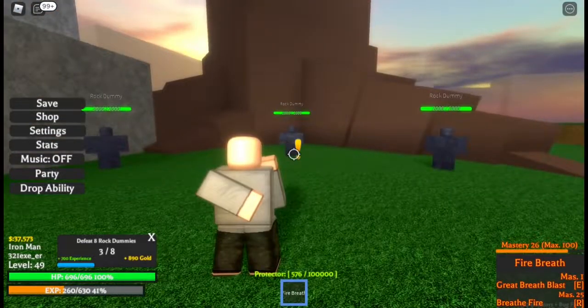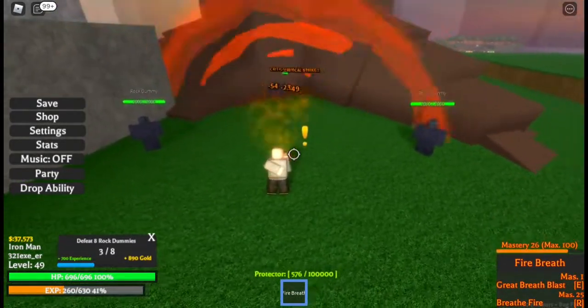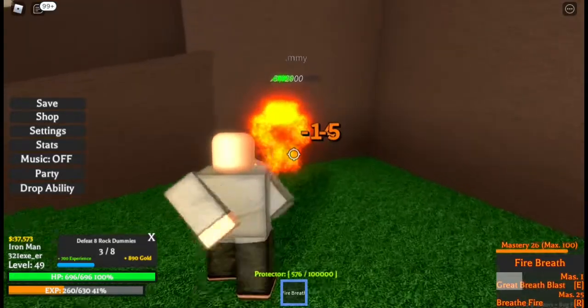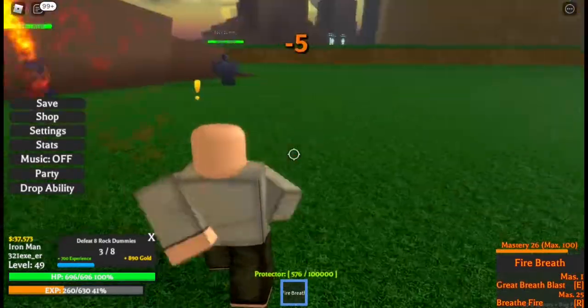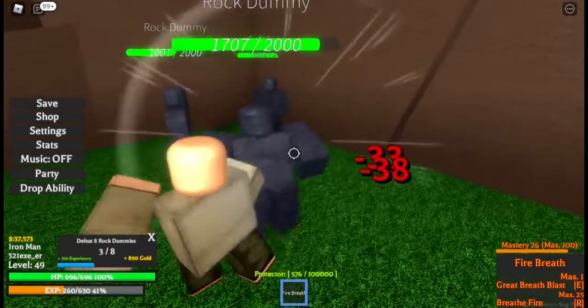Ladies and gentlemen, it is time to see what the R ability does. Let's see for ourselves — click R. This is what it does when you do the fire thing. That's so weird — look at that! That is the great breathe blast.